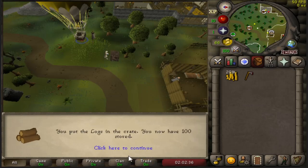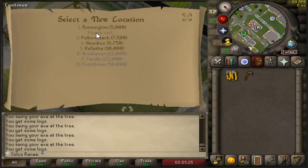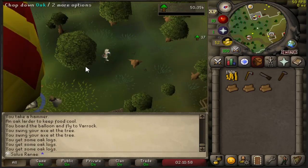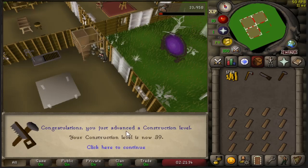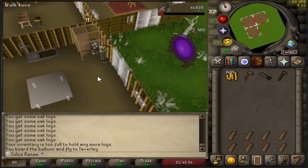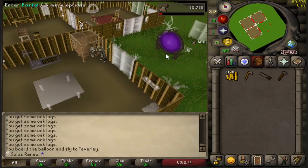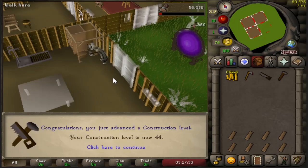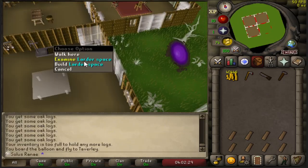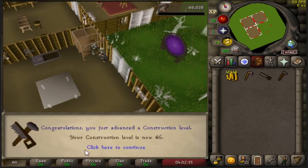And that should be 100 logs in the crate. The last thing I need to do is relocate my house to Taverley, and now I can go back to the construction grind. Here we are for the last larder to be made. And there is 46 Construction.